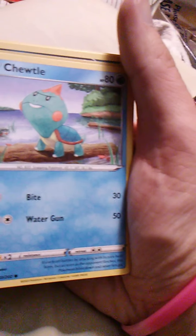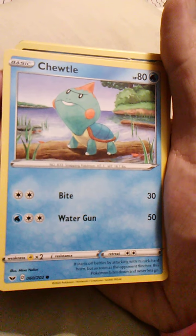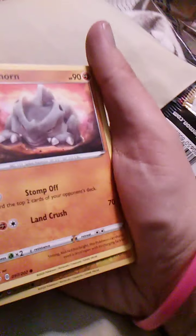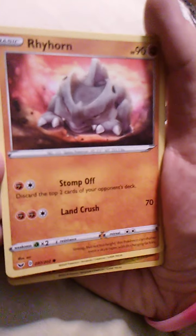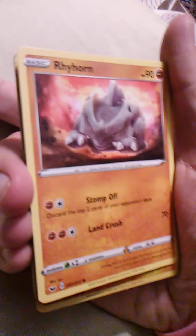Cottonee with Attach. We have Chewtle — Chewtle is found along Route 1, I believe. It evolves into Drednaw eventually. Bite and Water Gun, so it is basically the Gen 8 Squirtle in terms of being a turtle, not as a starter — even though you do get it along Route 1 and if you wanted to you could use it as a starter.